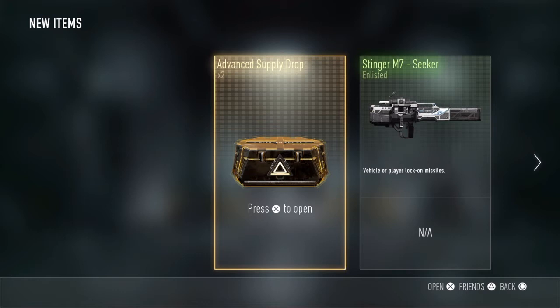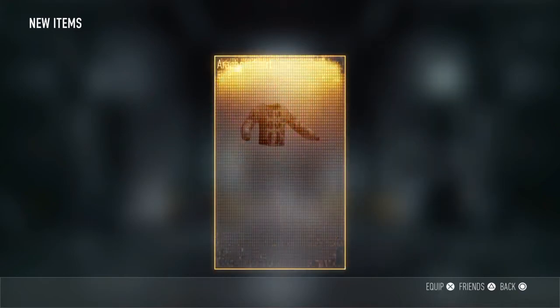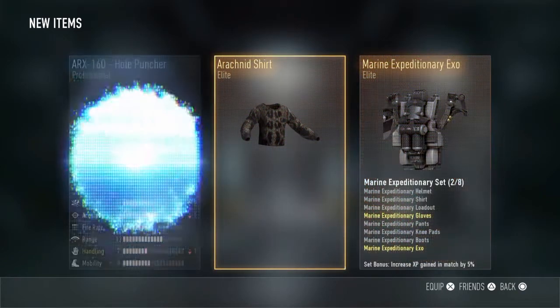Now to the Golden ones — the Golden Supply Drop Box. Yes! Oh my gosh, you got the Hole Puncher! I got the Hole Puncher! It's blue, but it's like the best gun ever. I love it — the blue Hole Puncher. And then you got two Elites. This one's not really that good, but that one's really cool. It's like a spider shirt.